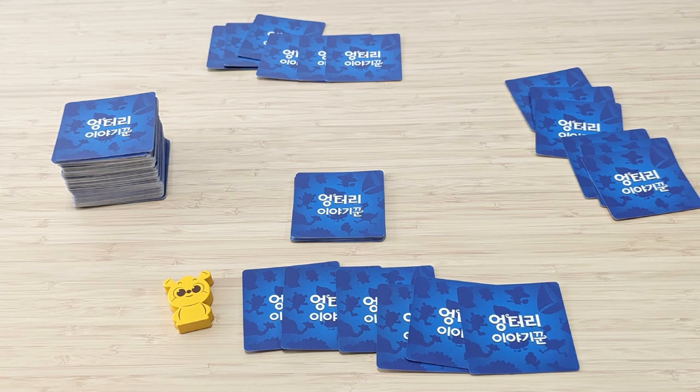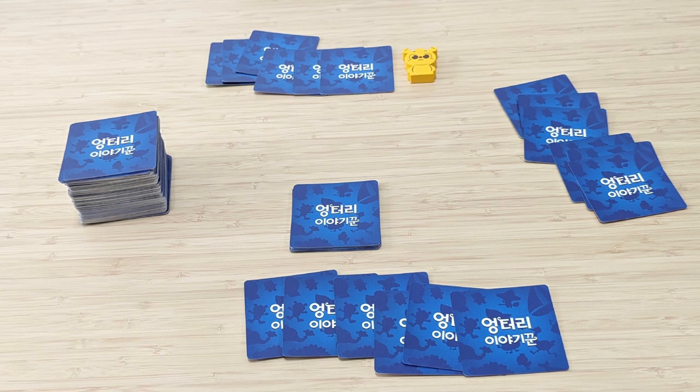Step two: Complete your hand. All players refill their hand size back to six cards by drawing keyword cards from the draw pile. Step three: Start a new round. The next player in clockwise order takes the first player marker and becomes the new first player, then follows the same rules as in the play cards section. The narrative phase ends when all players have been the first player.